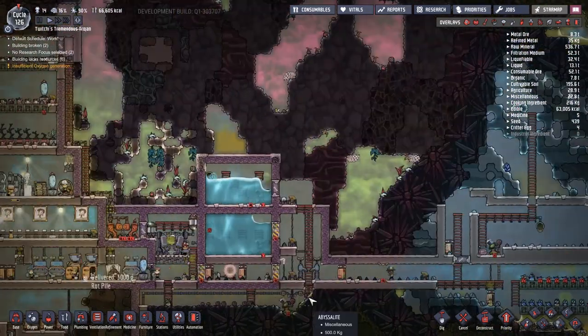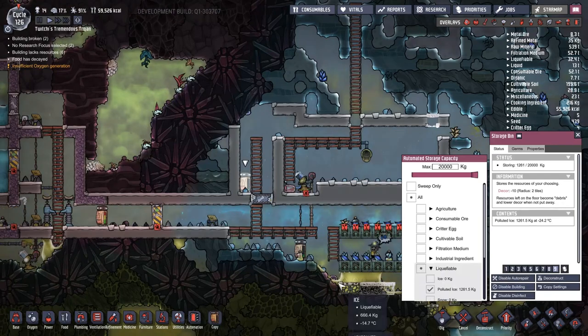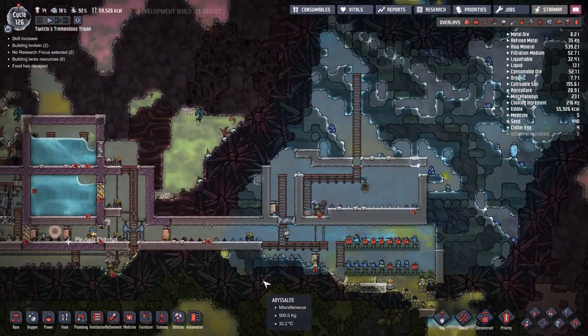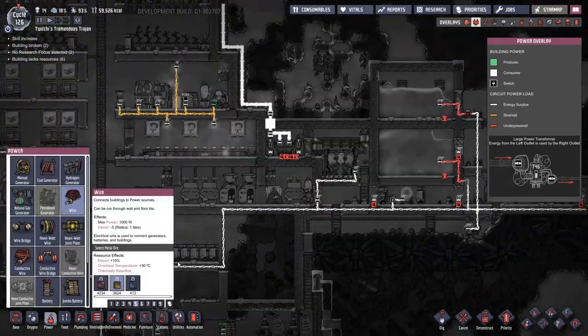We managed to get our water clean and I'm now going to connect the wire up so we can start pumping it into our cold biome, where unfortunately we still have a little bit of a problem with the water at the bottom. We're dealing with that with the addition of mesh tiles.